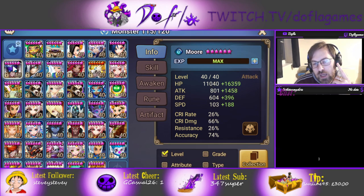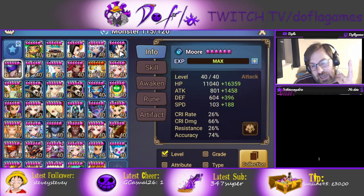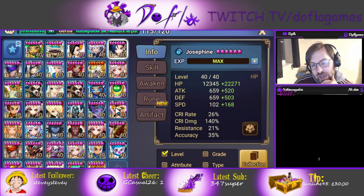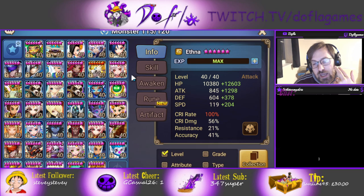Obviously she counters dispel Ryo very, very well — that's why you see a lot more swift Ryos — but she's insane, actually. She's a really good unit. She counters a lot of stuff, mostly dispel Ryo, but also other stuff like Ethna. On skill 3, turn 1, she stuns and gets a turn, and you can provoke something else like a Chompong, for example.